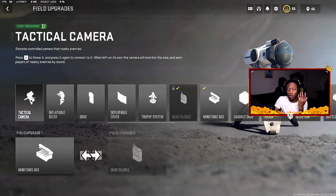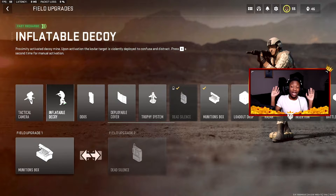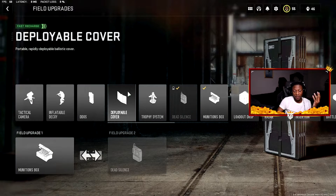I'm giving Tactical Camera the number one spot. The Inflatable Decoy is not that great of a field upgrade, but it is fun. You can pull off a lot of trolls with it — honestly it's gotten me a few times, I'm not going to lie. It's a fun field upgrade to troll people with, but for competitive gameplay I wouldn't use it.